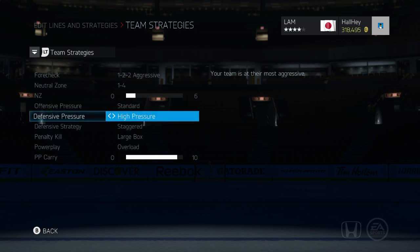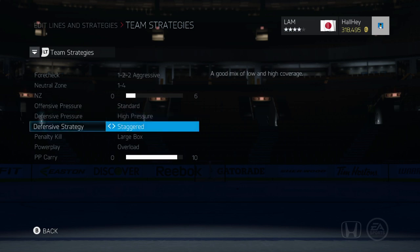For defensive pressure, I like to keep it on high, because I like to get the puck quickly in the defensive zone. I remember trying to use 'protect the net' and I never really liked that — I like when my guys are chasing it and putting real pressure on the players. The AI has been improved a bit this year, so high pressure is definitely something you want. If you prefer to sit back and let them take shots, feel free to use 'protect the net,' but high pressure works best for me.